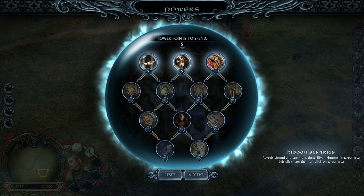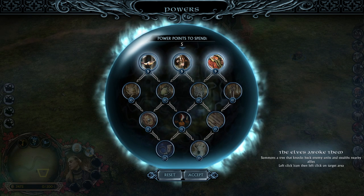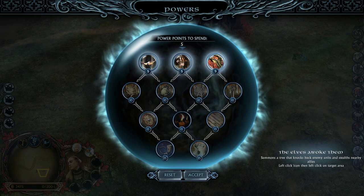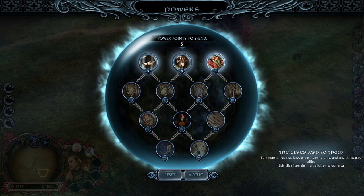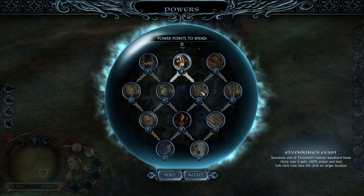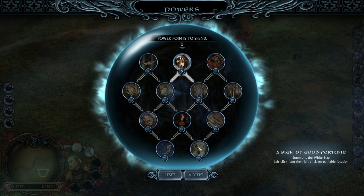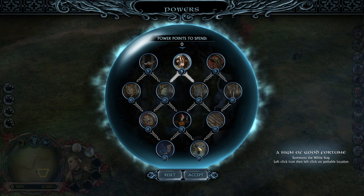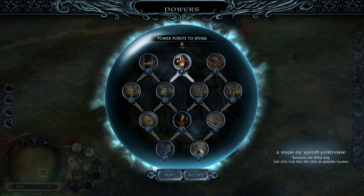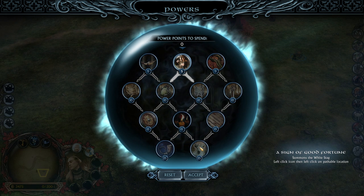We have the Hidden Sentries: Reveal Shroud and Summons 3 Sylvan Hunters in the targeted area. We're gonna actually start with this one, I guess. And then we have the Elven Evoke - summons a tree that knocks back enemy units and stealths nearby allied units. And then with 25 points, we have two abilities, one of which is gonna be a Sign of the Good Fortune, which summons the White Stag. I don't know exactly what it is but I think we're gonna see on the picture - I already have some imagination how it's gonna look like.